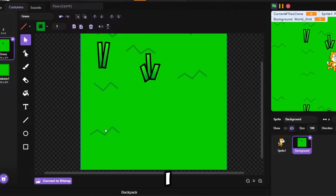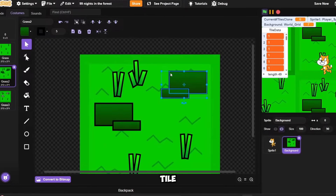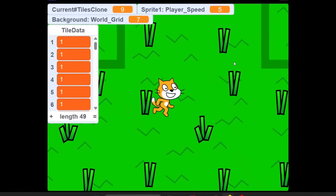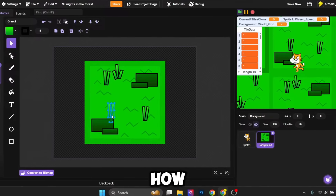I started texturing the map. I put grass, rocks, and bushes all around the tile just like the regular game. All right, now this looks more like 99 Nights, I can't lie.